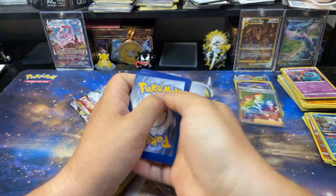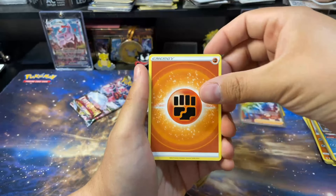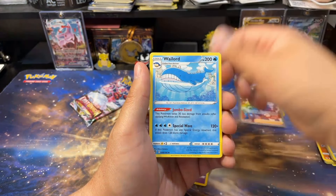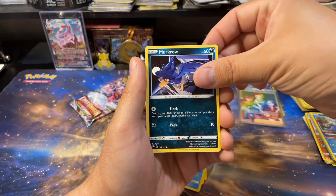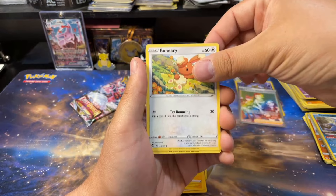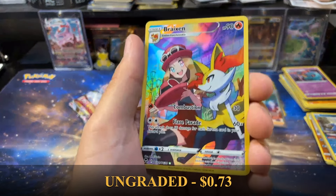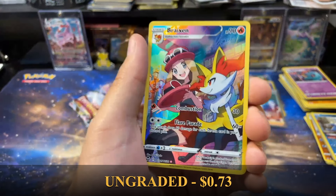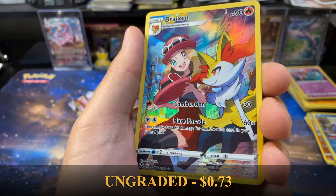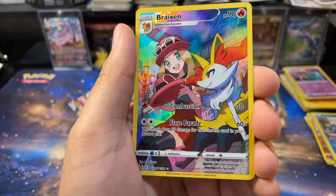Last chance for Silver Tempest to really wow us. I've been opening a good amount of it and it hasn't been wowing me, so wow me here. And that IS a way to wow me — Braxian Trainer Gallery card! That's pretty dope, I have to say I enjoy it quite a bit. All good stuff right there — quality family fun.